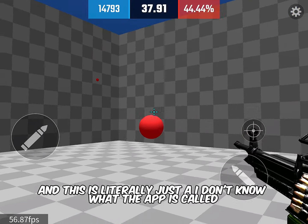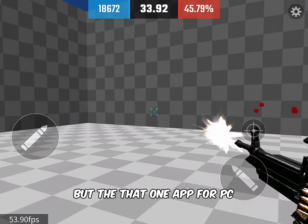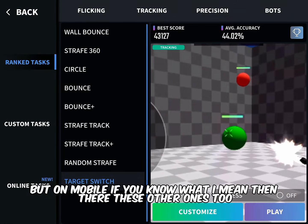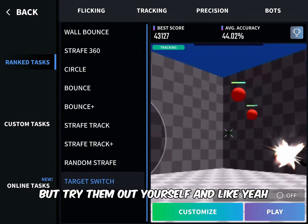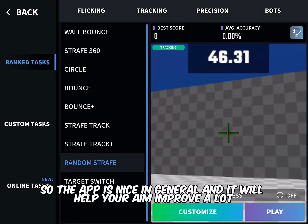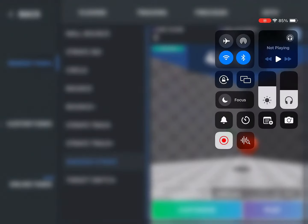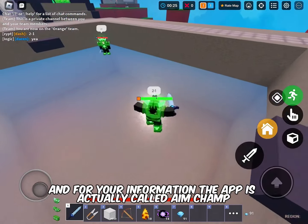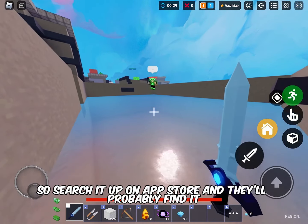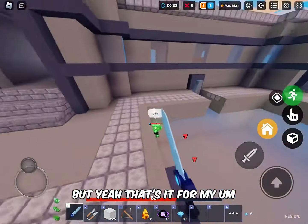It's basically like Aim Labs on PC but on mobile. Try out the other modes yourself — they're all nice and will help your aim improve a lot. The app is called Aim Champ, so search that up on the App Store and you'll find it.